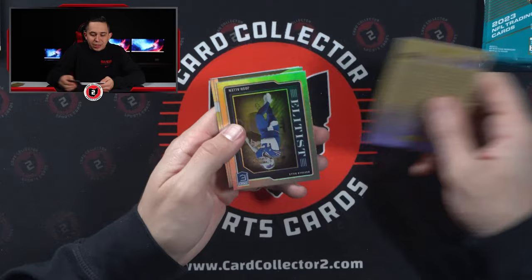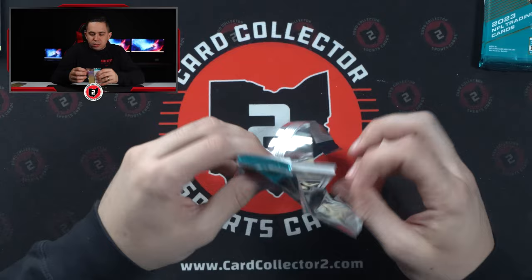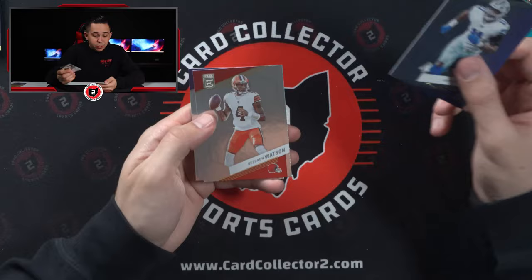Josh Allen Elitist, some of the base cards — a little scuffed. This is thick thick. I wonder if it's anything special — nope, just a filler. Interesting. Andrew Thomas Highline — isn't he a lineman? Parsons, one of the best defensive players in the league. Dude is an animal.